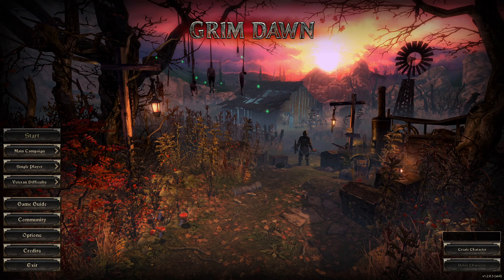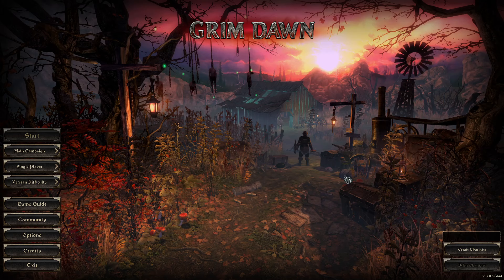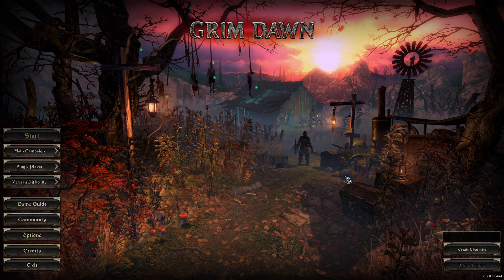In patch 1.2 the drop rate on epic or blue items was boosted way up on totems, so it's now viable to farm the Perdition set on the character you're planning on using it on. We're going to be doing a modified halfway run of the more active retaliation-added-to-attack version of this archetype.